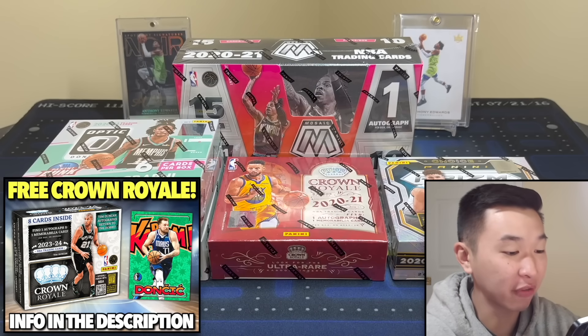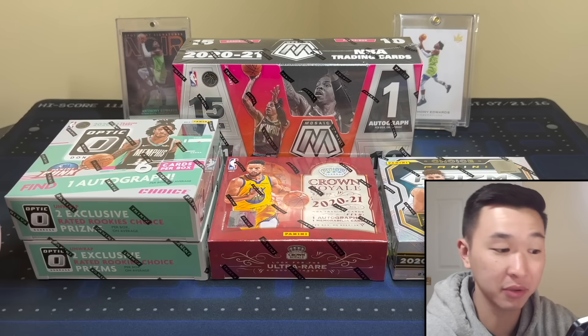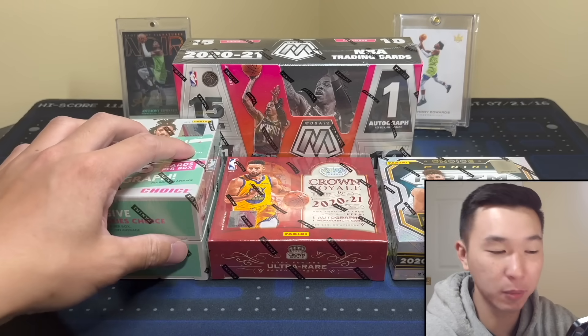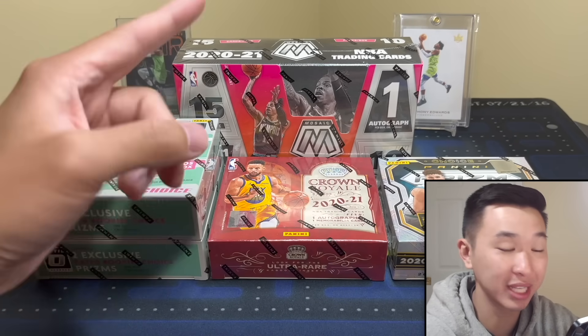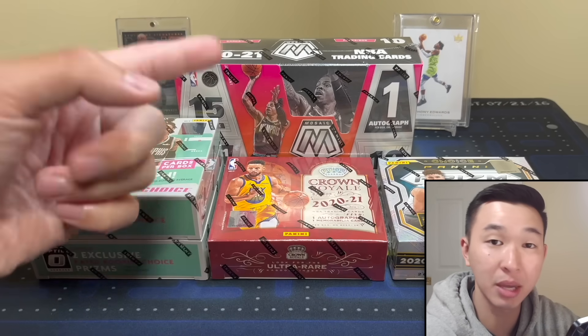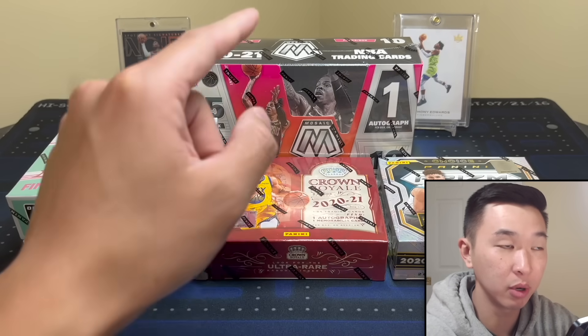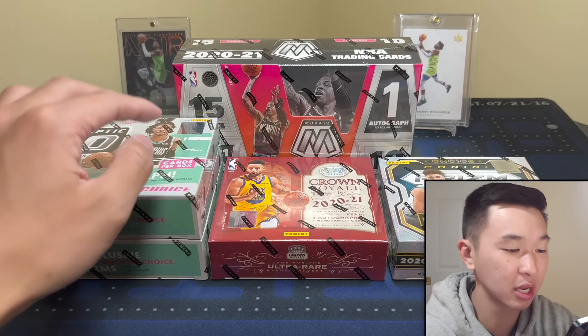What's going on guys, the playoffs are finally here and we have our playoff chase videos. The plan is to go after rookie cards of all the biggest playoff stars, and we're starting off with Anthony Edwards. If you guys like these videos and want to see more, drop a like and subscribe. Like, sub, comment to enter a Crown Royale hobby box giveaway — that's this box which has the kabooms, it's 23-24.